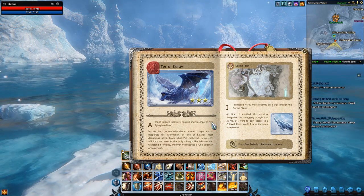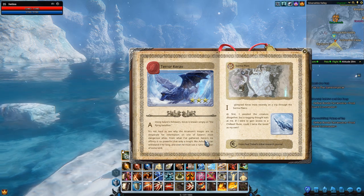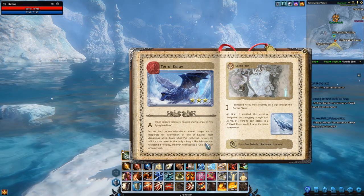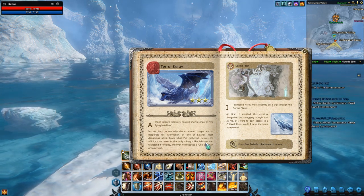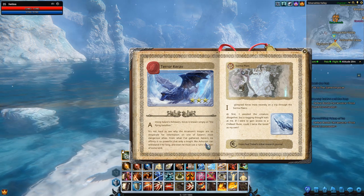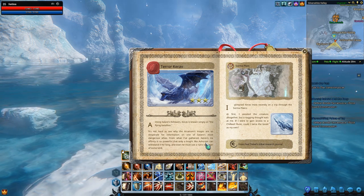Let's see what the bestiary can tell us about how we can tame this fantastic flying mount. It seems that Karev's ice affinity is so powerful that only a knight like Asheram could handle it. If you don't know who Asheram is, he is the Rider of Apocalypse and he is his own heroic boss — not a World Raid boss, but a heroic boss. He has nothing really to sneeze at if you're taking him on by yourself, but in a large group he'll go down pretty fast.